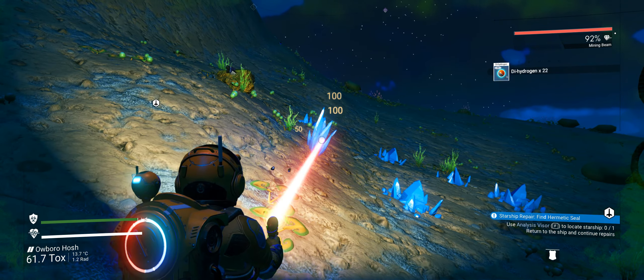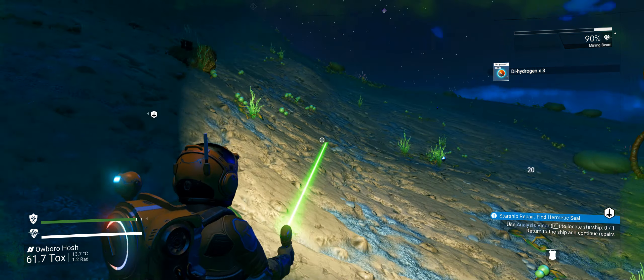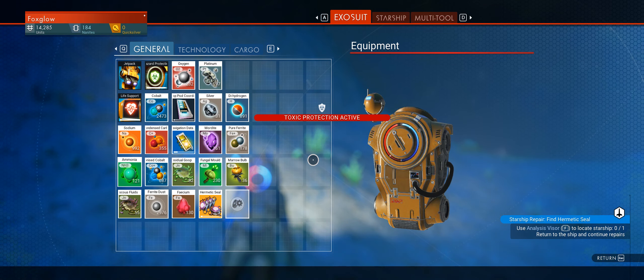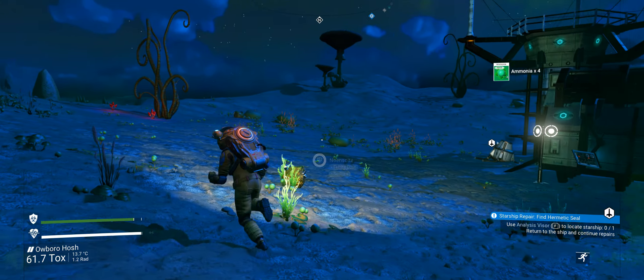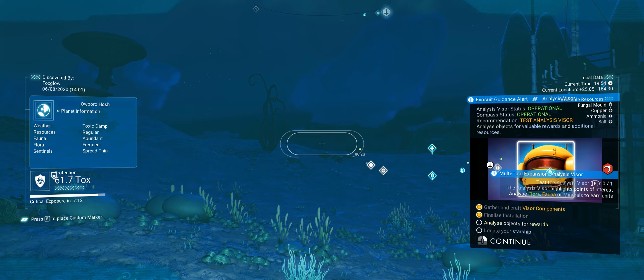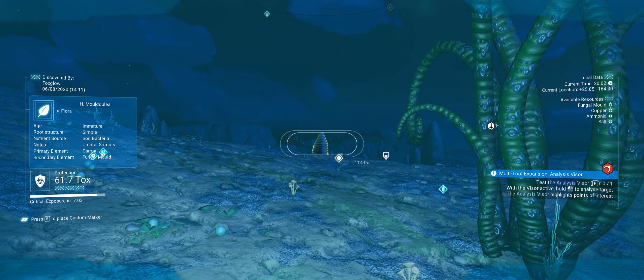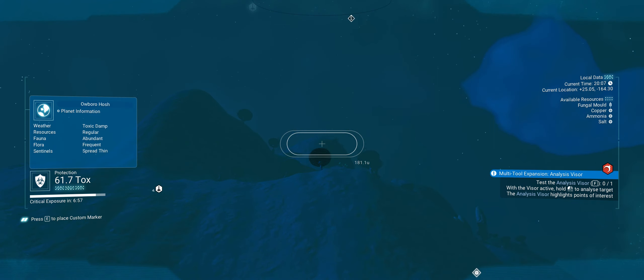At this stage I want as much resources as I can carry, as long as I've got at least one space left. Let's get back to the ship. Analyze objects for rewards - I've already analyzed everything. There's nothing new I don't think I can analyze. More or less looked at everything.